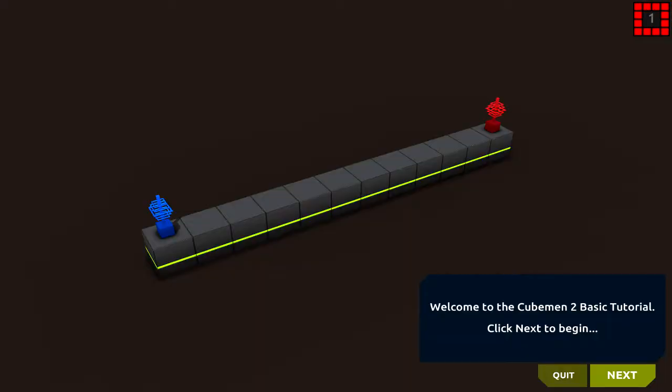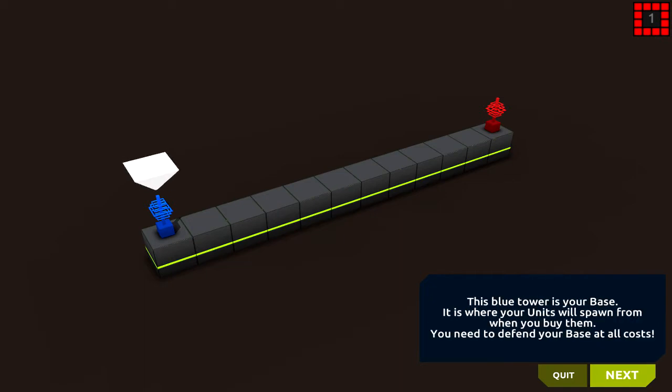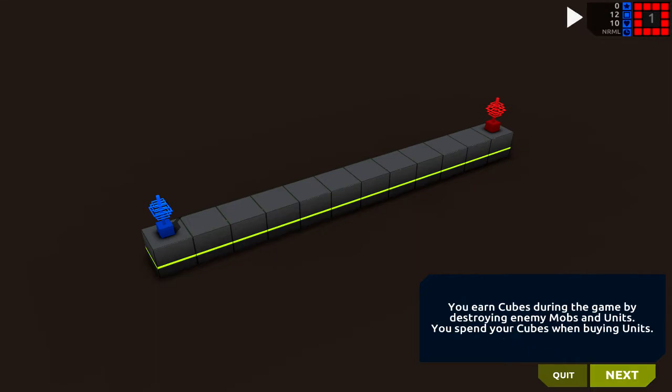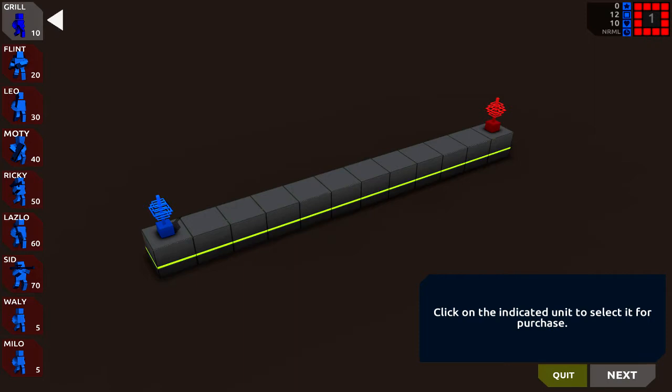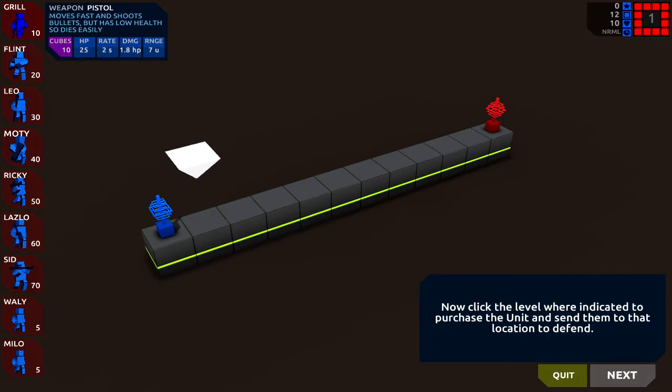Start looking in tutorial. Welcome to Cubeman 2 basic tutorial. Throughout the tutorial we'll use this fire to show you where things are. This blue tower is your base — this is what units will spawn from when you buy them. You need to defend your base at all costs. You earn cubes by destroying enemy mobs and units, and you spend your cubes on buying units. When selecting a unit you can see information and the description of it. Click the level to purchase the units.